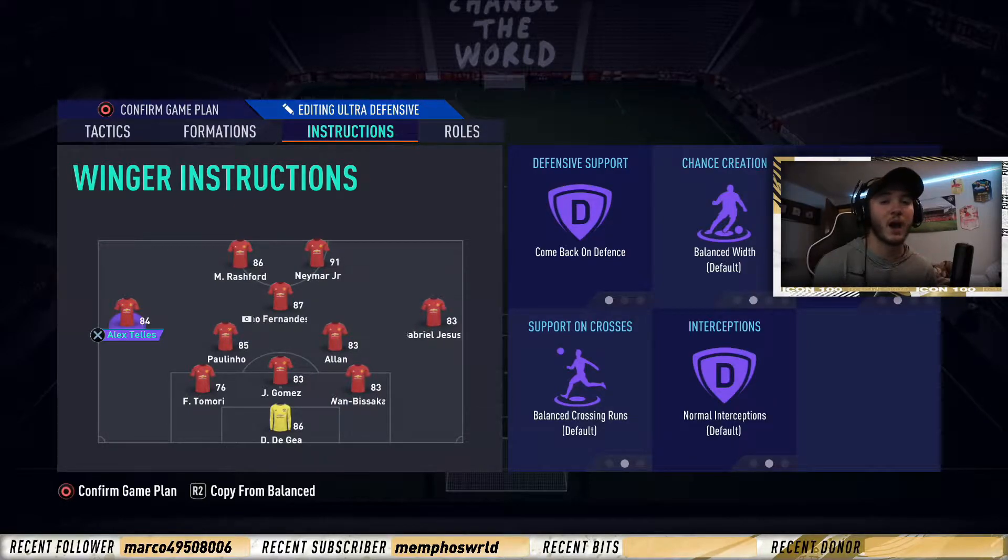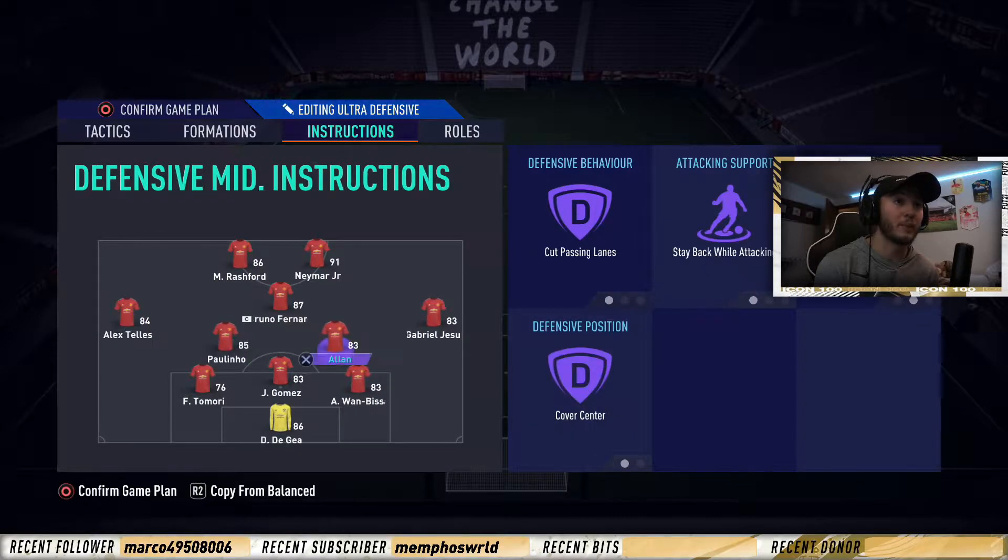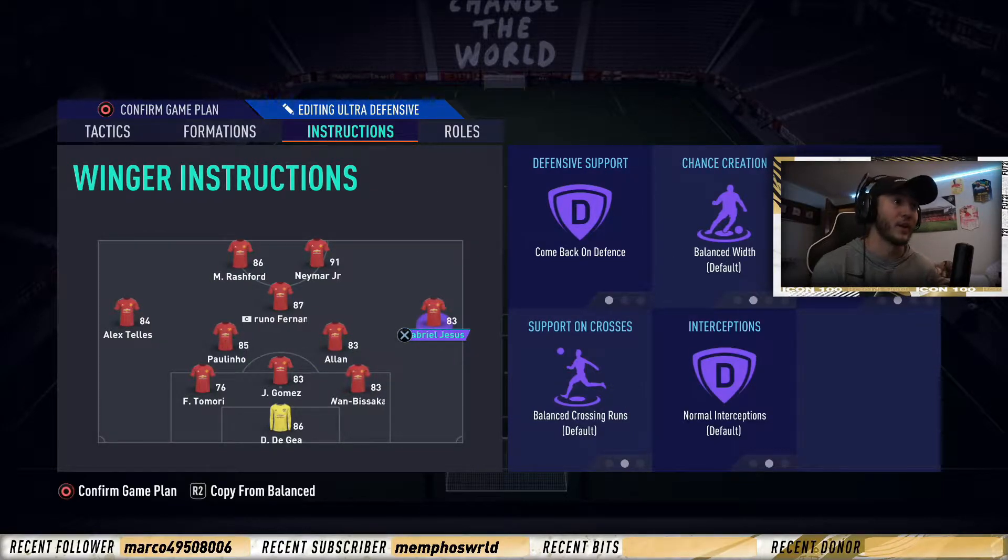This is going to be a formation where you dominate the possession. You dominate the entire game. More often than not, you're going to dominate the shots. We're going to be dominating the entire possession and the shots on target. Everything about the game is going to be dominated by you. So you're going to have both your wingbacks set to come back in defense and everything else default. You want them occupying that entire space on left and right.